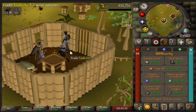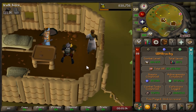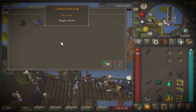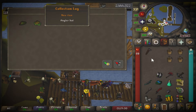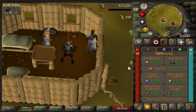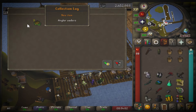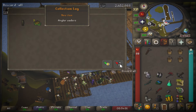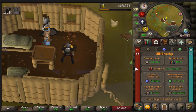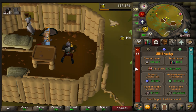Hello there, and welcome back to another episode of the Ultimate Iron Man Progress Series. On the last episode, we unlocked the pieces of the Angler outfit, and to be honest, we got pretty lucky — we got it at a pretty low KC. This allows us to go to the fishing platform in the Fishing Guild, catch minnows, which we can then trade in for noted sharks, which is really handy on a UIM.